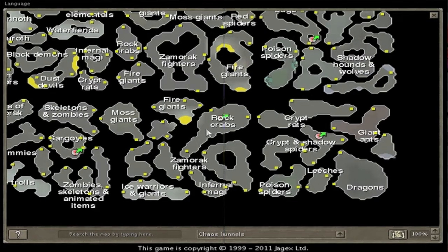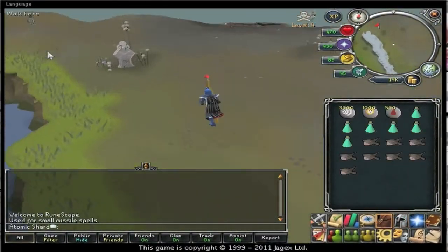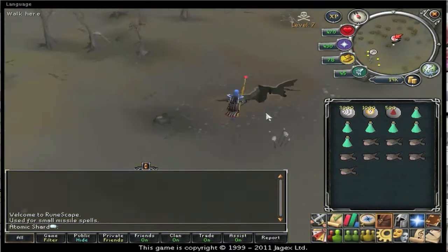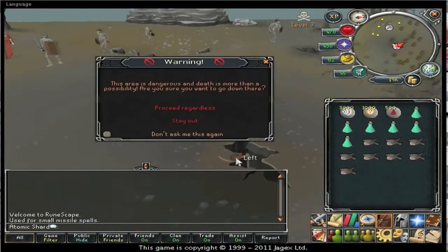The rift is just located north of the Grand Exchange. You just go up here, find the Monk of Zamorak, and go right and you'll see a rift with a rope going down - that's the one you want to go down, so you head down there.